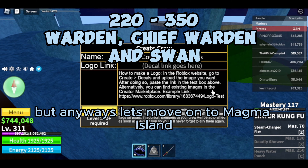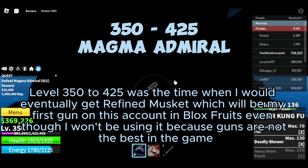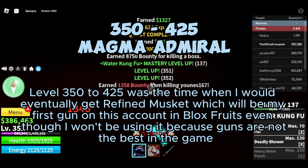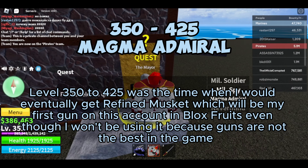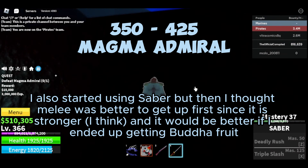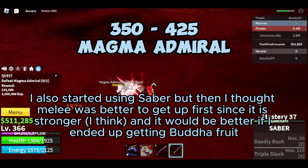Anyways, let's move on to Magma Island. Level 352 to 425 was the time when I would eventually get Refined Musket, which will be my first gun on this account in Blox Fruits, even though I won't be using it because guns are not the best in the game. I also started using Saber but then thought melee was better to get up first since it is stronger, and it would be better if I ended up getting Buddha.